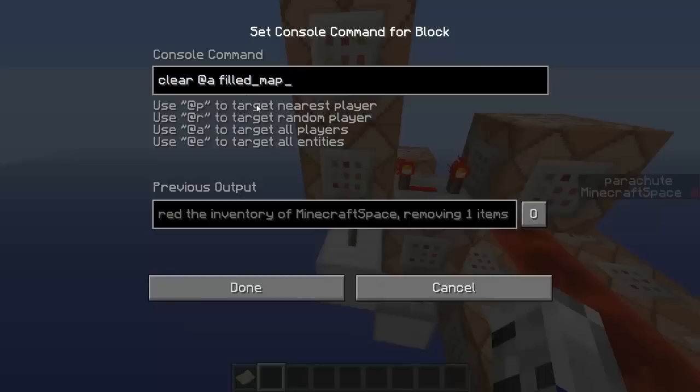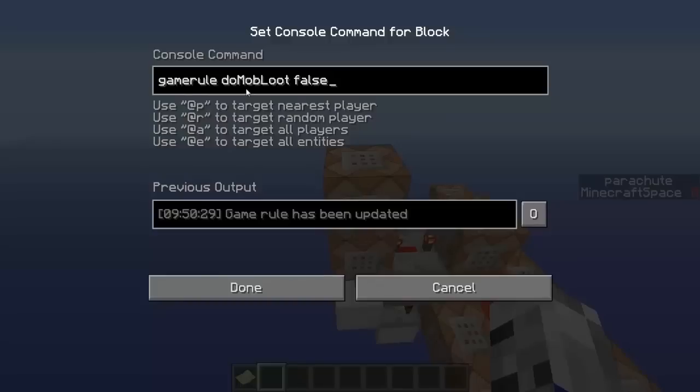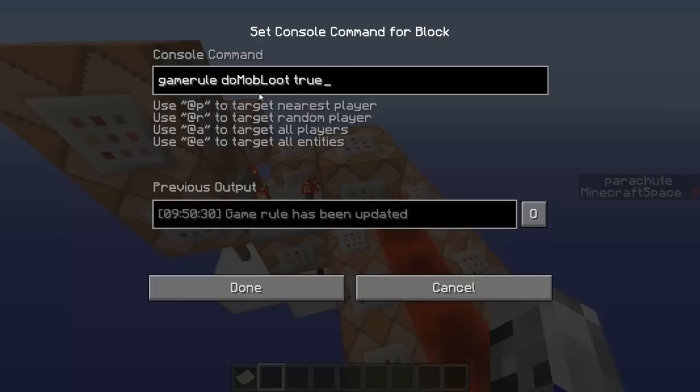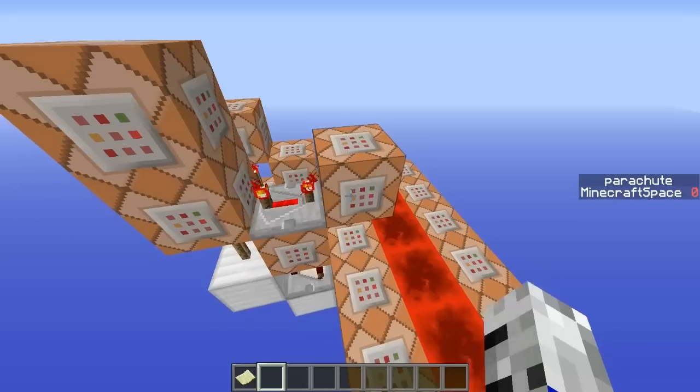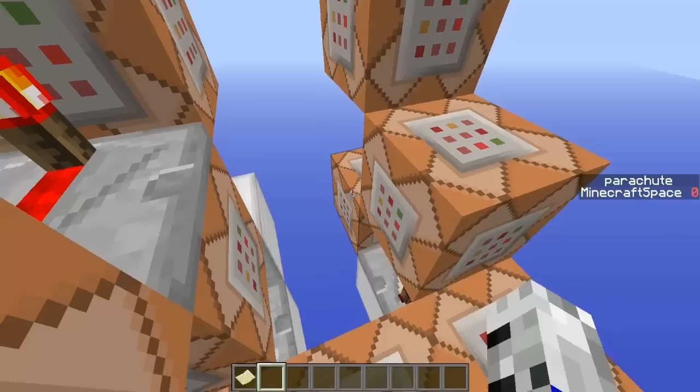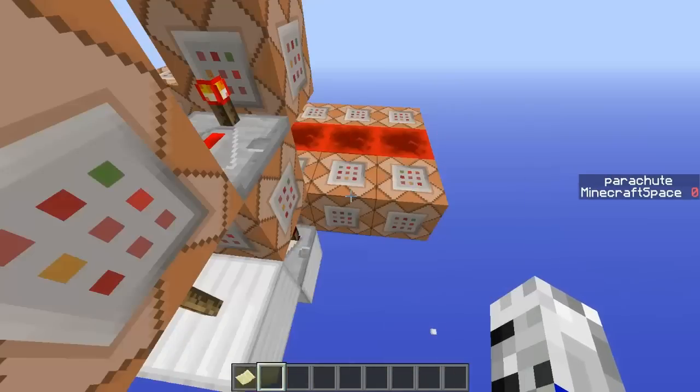First, it will kill the chicken with the random number name. It will clear all players of a filled map and set 'gamerule doMobLoot' to false so it doesn't drop chicken. Then four ticks later it will set 'gamerule doMobLoot' back to true. Since the chicken is silent, you won't hear it die.